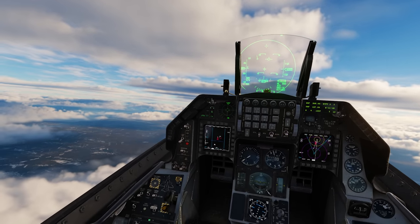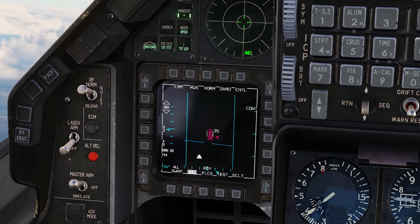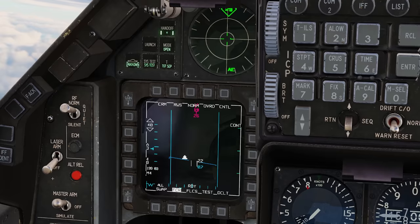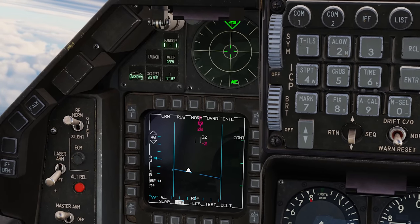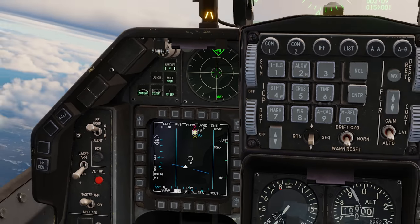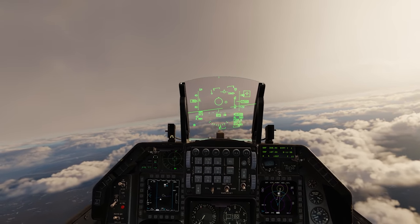I'm carrying two 2,000-pound bombs, two HARMs, a tank, three AMRAAMs, and a Sidewinder 9X. This scenario is really going to demonstrate the versatility of the F-16. I've got a MiG-29 here at angels 25 — that's 25,000 feet — and climbing. I have him locked.